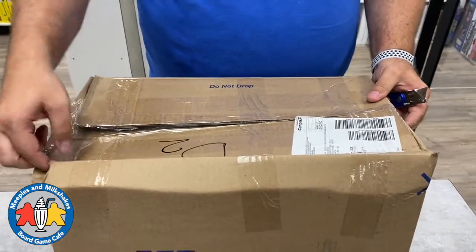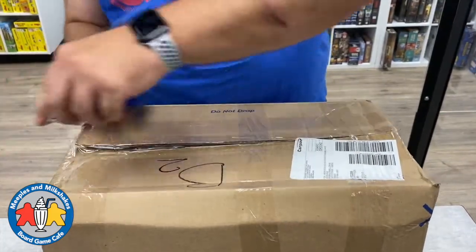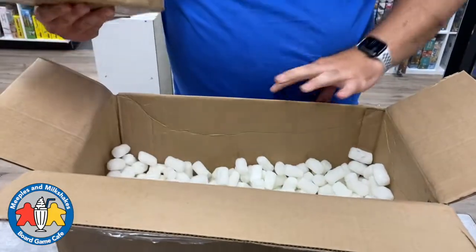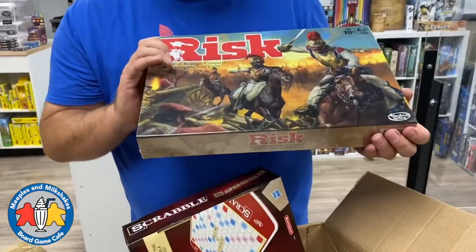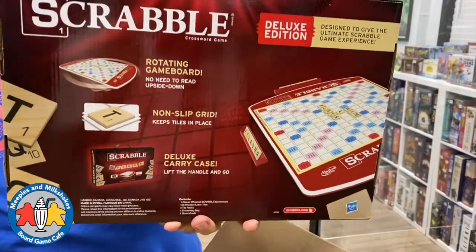This box came super damaged - the shipper acknowledged it was all cratered in. Luckily this company likes to ship with a lot of packing peanuts, so there's a good chance everything is safe. And indeed - box in a box, covered in packing peanuts. We have Risk - one corner is a little dented so we might take a couple bucks off - and a deluxe carry version of Scrabble in great condition.